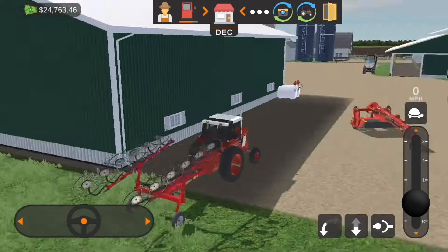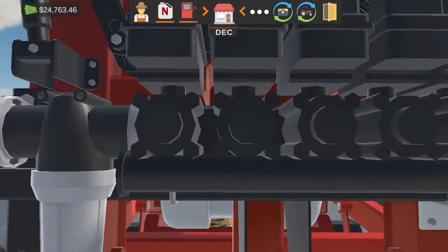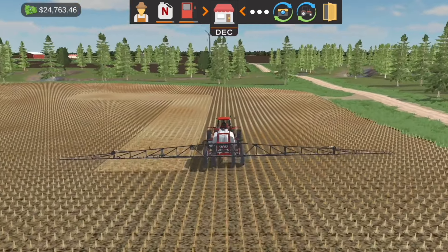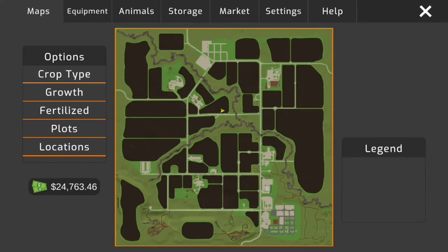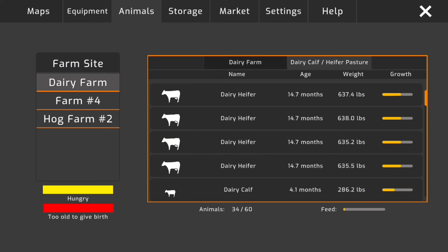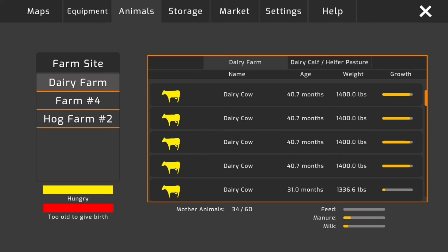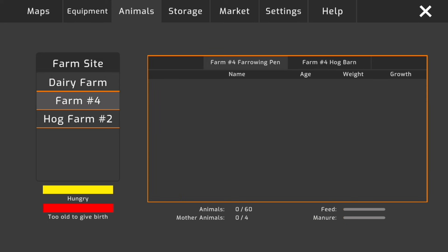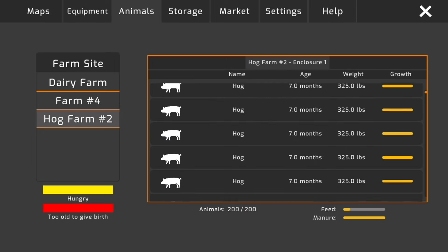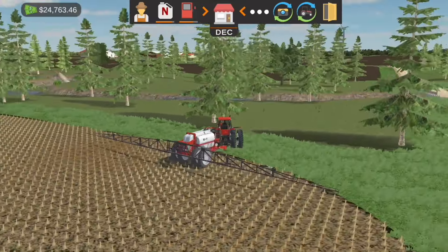We will be making more hay so don't worry about that. He's getting finished up here. We are going to check our animal feed — our dairy cows are out of food, which brings us to what we're going to be working on today. Our hogs look to be all good to go on food, so we don't have to worry about that.